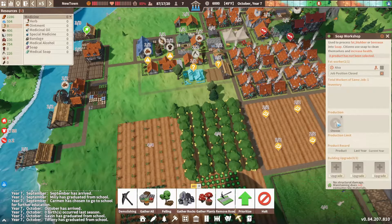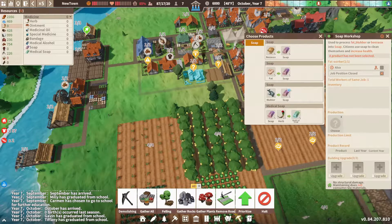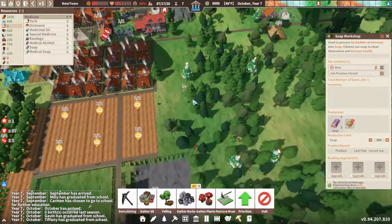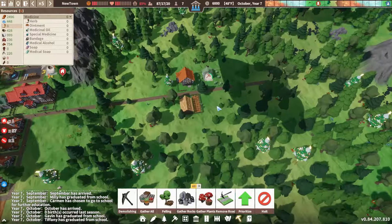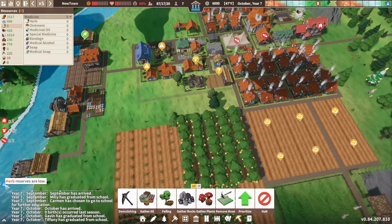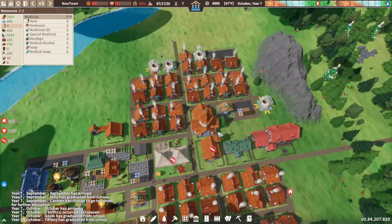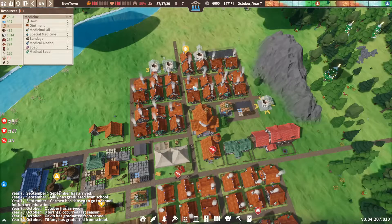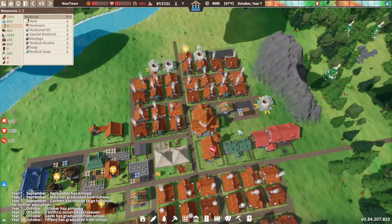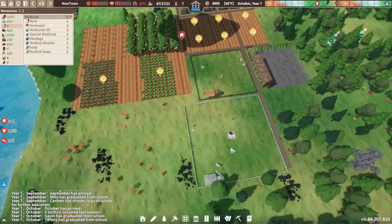Let's set up the soap workshop to use beeswax. The apiary is still being built. Tiffany graduated from school — we have seven people available now. As soon as these buildings finish, we'll get extra water production. We do have the people to staff all of them.